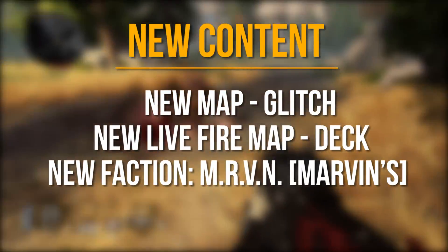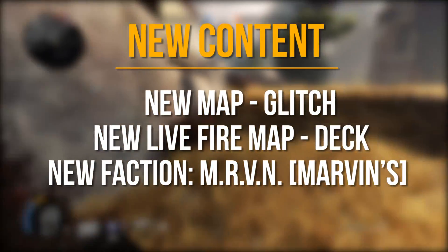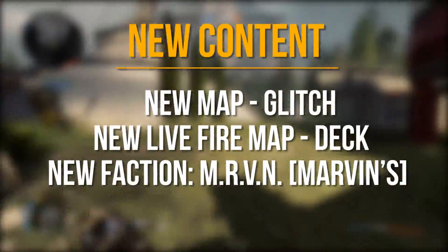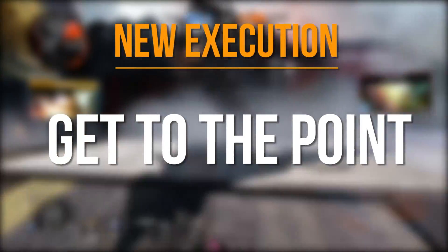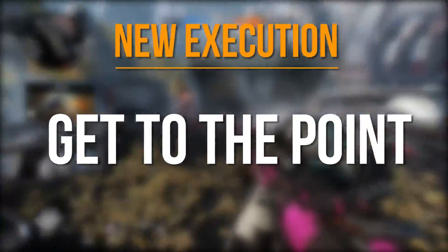First of all, we're getting the Glitch map and also a new Livefire map called Deck. A new faction will also be introduced named MRVN, which are the Marvin robots from the campaign, so we'll see some happy Marvins as well as some sad Marvins. There's also a new execution named 'Get to the Point' which unlocks once you get 10 kills with the Pulse Blade.